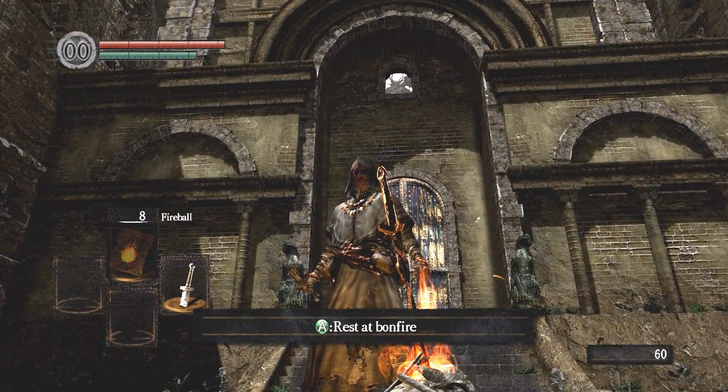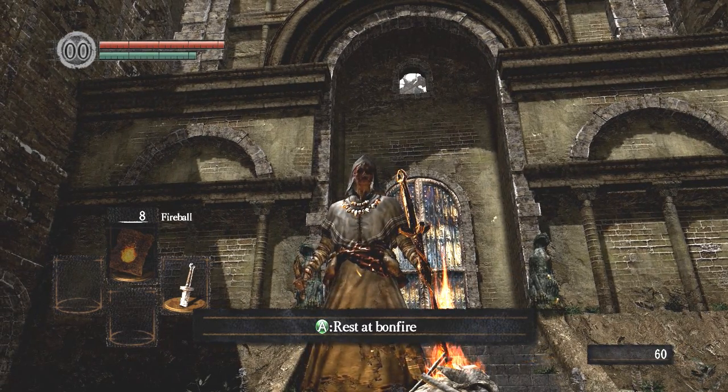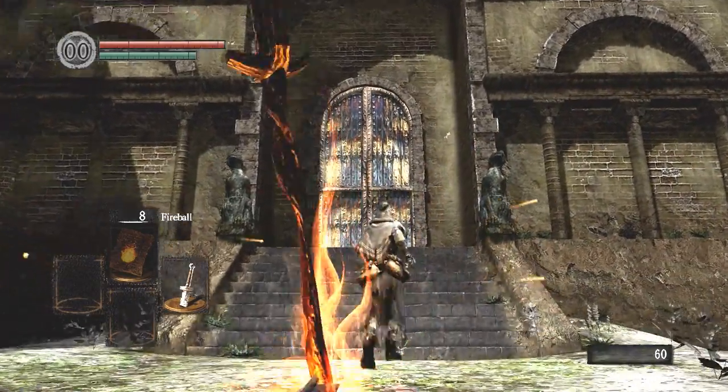If you look through that window up above us, there is a demon up there, a lot like the one we saw walking around a minute ago. He has a big ol' club or something — so that'll be fun.